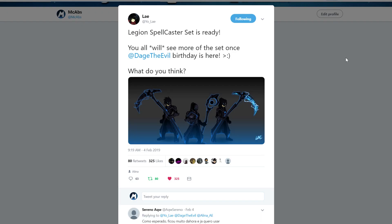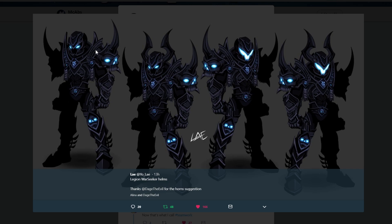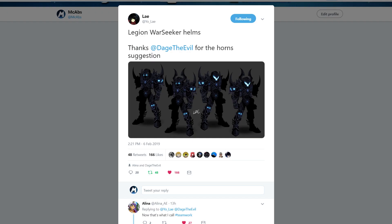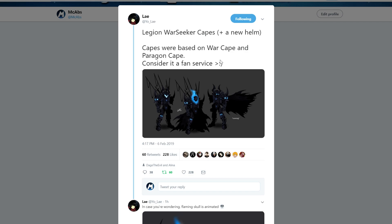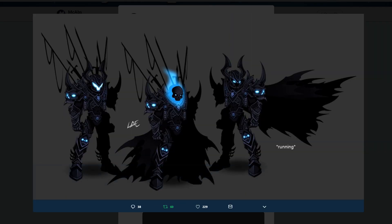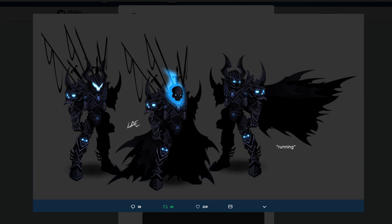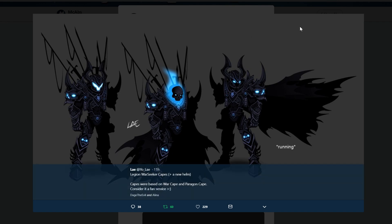Next we've got the War Seeker helms — four different types, with horns and without. My personal favorite is the one to the far right. Then we've got the War Seeker capes. There's one that hangs to the side, and it actually looks really nice when running. I'm a big fan of that cape, though not so much the swords sticking out.